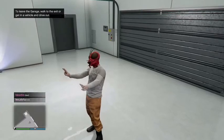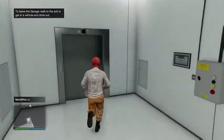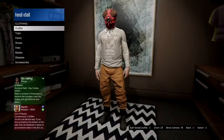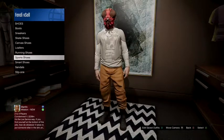Wait until you load into an online session. When you load in, you will have the clothes on — it will look like this. Now go to any clothing store and make sure you save the outfit first. Then for this glitch you want to go down to the sports shoes.